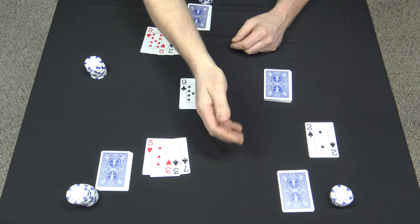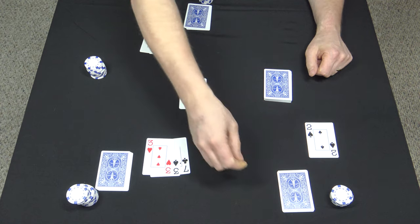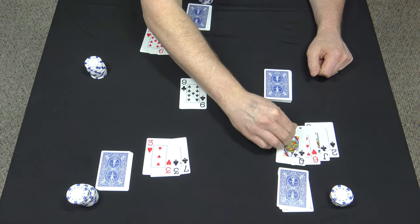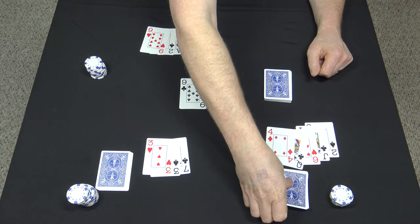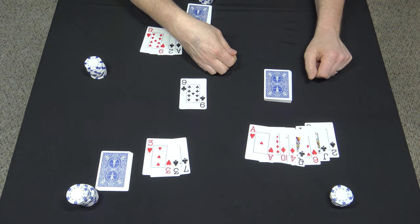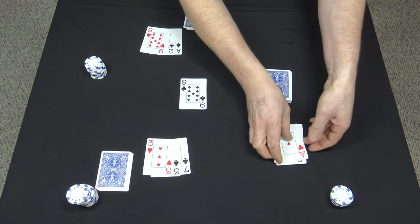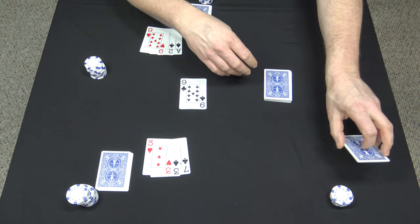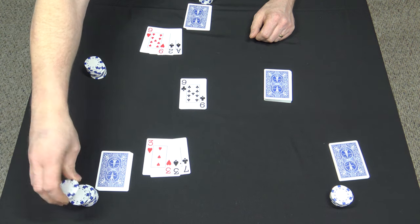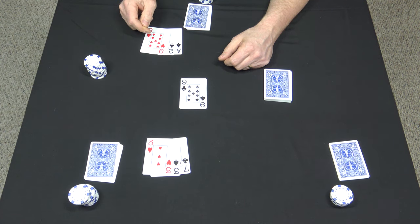Now this player needs to turn over enough cards to beat that pair of aces. He's got a jack, a six, a queen, a four — not looking too good — a ten, and an ace. He can't beat the pair of aces, so he's pretty much out of the game. He got out cheap. So now the next player has his chance to bet — he bets a quarter and the remaining player calls.